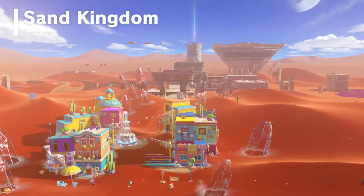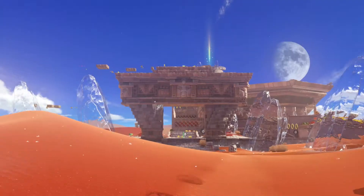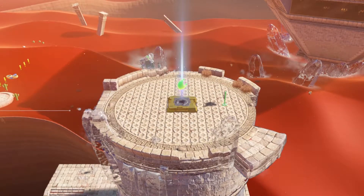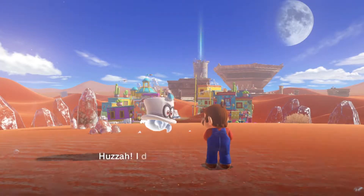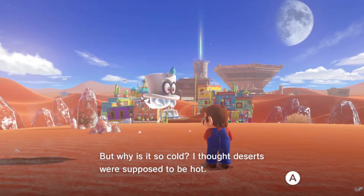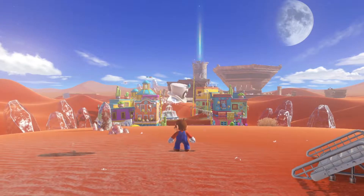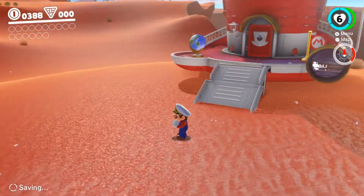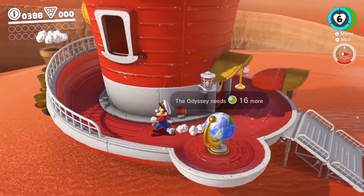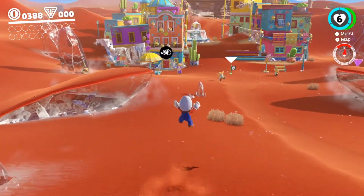The Sand Kingdom! Atop the highest tower — I declare the maiden voyage, the Odyssey is a complete success. But why is it so cold? I thought the desert was supposed to be hot. Atop the tower is shining — could that be? It'll be a power moon. Why is this one green though? The last one was yellow. So if we want to go back, we can set sail whenever we want. Yeah, why is it cold? And this one has a ton more. Are these guys friendly? Yeah, these are friendly.